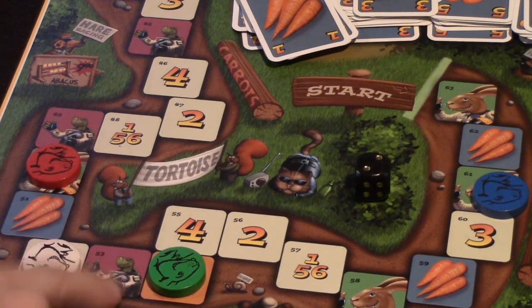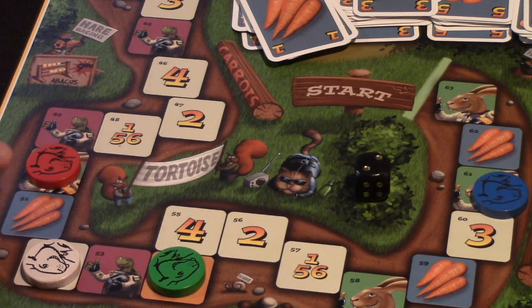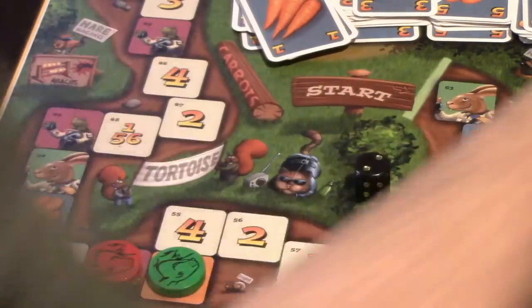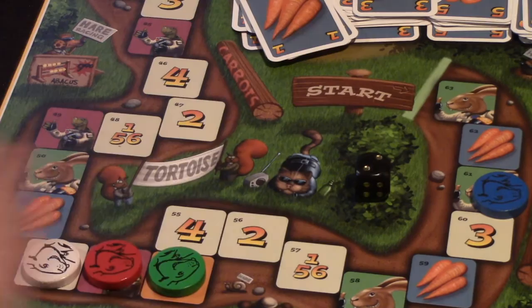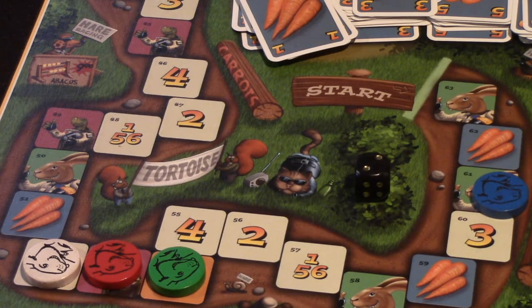Finally, there are these turtle spaces, and you can never move directly onto one of those — all you can do is choose to move back to one. For example, if the red player was running low on carrots, or wanted to block a turtle space, they would move backwards three spaces. That would be their entire turn, and then they would take 10 times the number of spaces they moved in carrot cards — so 10 times 3, or 30 carrot cards. Those are the ways you're going to be manipulating the board. Essentially, the game becomes a bit of a math puzzle — figuring out your optimal moves, when you should make big moves to surge ahead, and when to play conservatively.